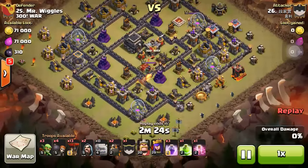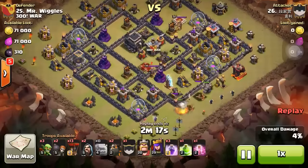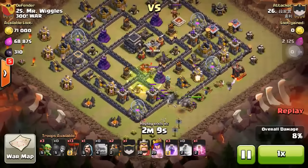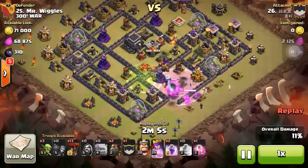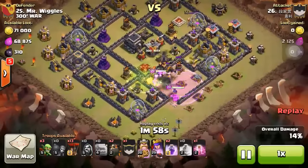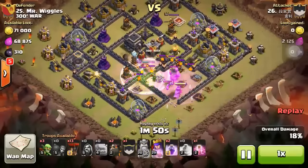He actually decided to attack from 5 o'clock, which is pretty good. It's very important where you're going to place your jump spell. There you go — place it in the middle at the 6 o'clock direction, so your golems will step through, not only golems but your heroes will go there too. This jump spell is going to lead where your troops go, and it's very important to place your jump spell on the right spot.